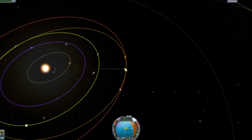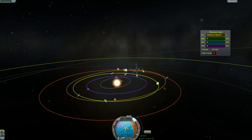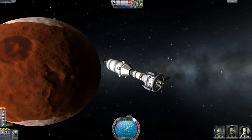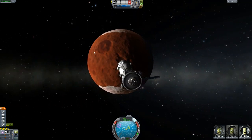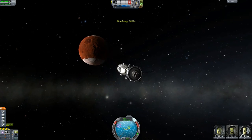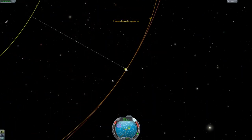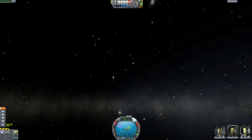But right now, all I've got to do is maybe add a maneuver here that will create an encounter and then take us home. Headed away from Duna right now. I don't really care to watch it at proper speed. And we are just about to leave the sphere of influence. Now we are back in solar orbit.